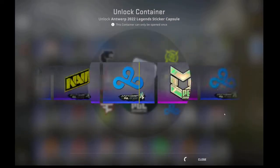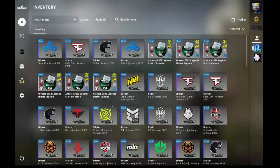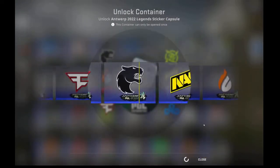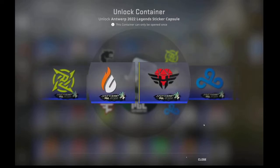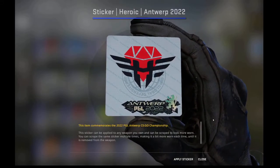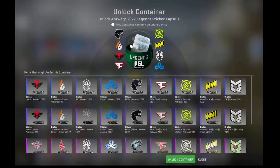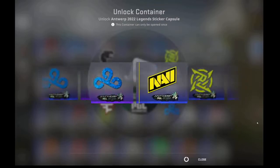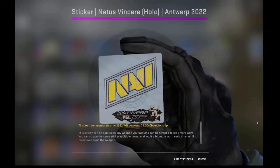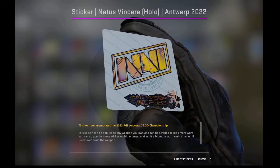Alright, and open. I've got 5 left. Let's see if we can get it. Come on. Go for gold. I got a holo. That's great. I like this holo. That is so cool.